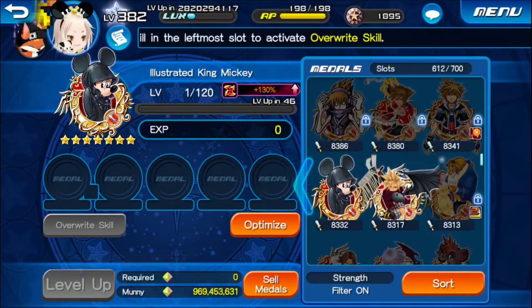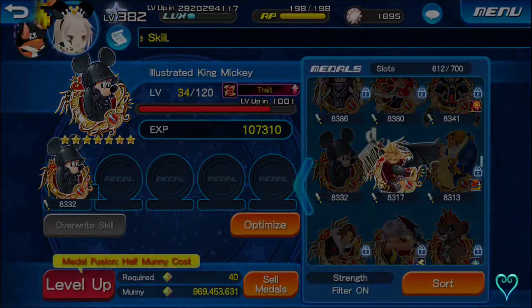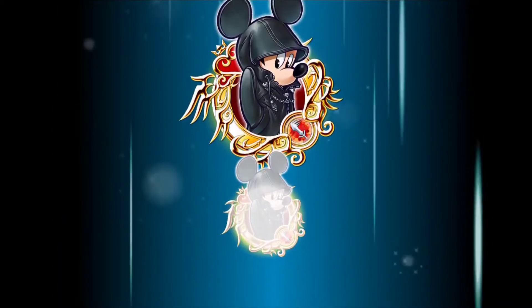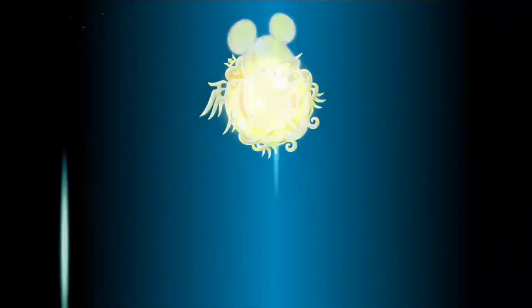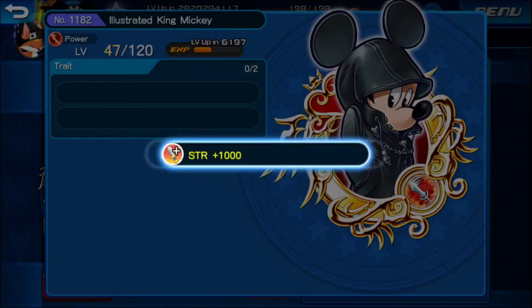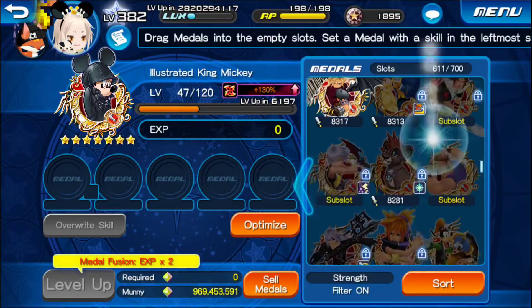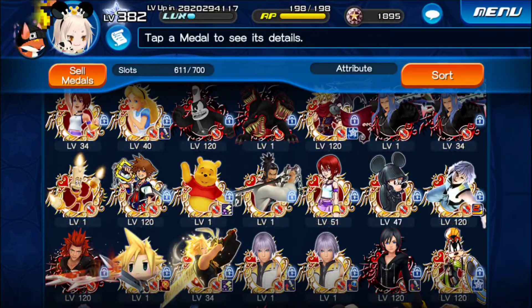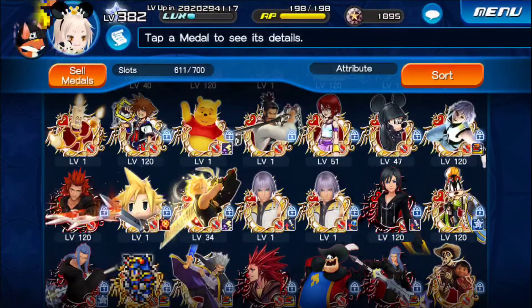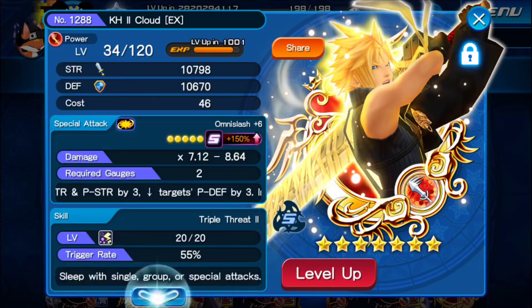So all I'm just doing now is putting some trainings together. There's not much left - we're just going to take care of Mickey real quick. We're going to take a look at some other medals. I know I have a lot of medals and a lot of spaces. Some of you are saying why don't you get rid of those Kairies, you don't need that much - but knowing how the RNG is in this game, it's best to have that many traits just in case I don't get that double cast.